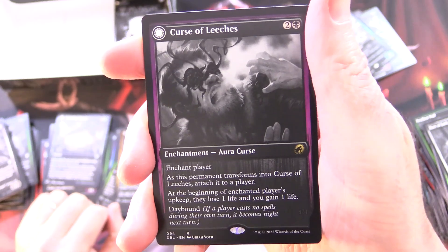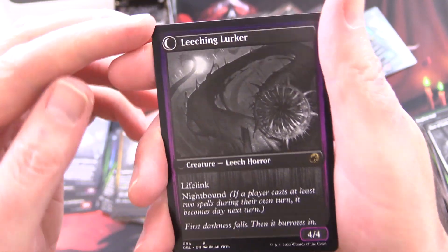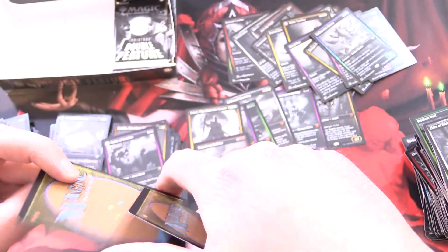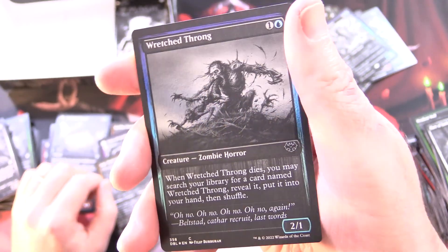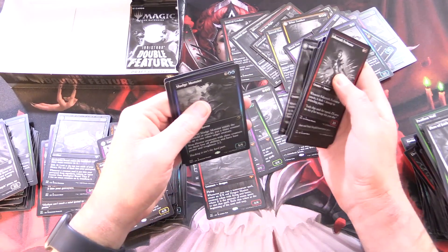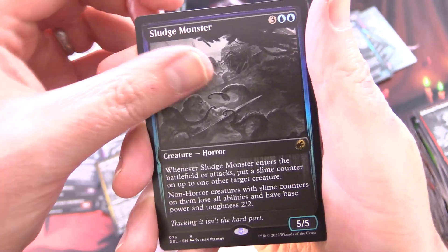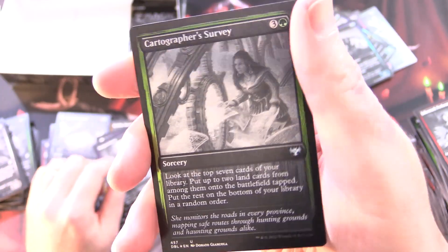Curse of Leeches, and it flips around — Leeching Lurker, yeah, Leech Horror. That looks pretty horrifying in black and white too. And Anye, Maid of Dishonour, and that one does not flip. And Wretched Throng — what I call the Turducken card. Pretty horrifying. Down to three packs — we need some Mythics, stat. And we got a Sludge Monster. That's pretty horrifying — it's got these slime counters. Dying to Serve, that's pretty cool. And Cartographer's Survey.